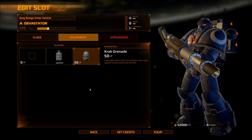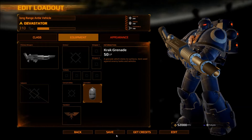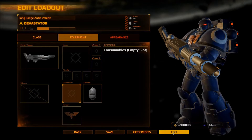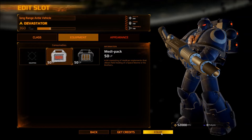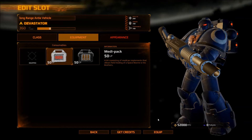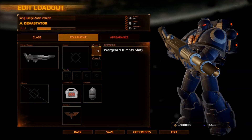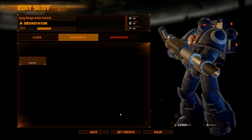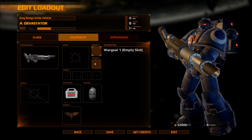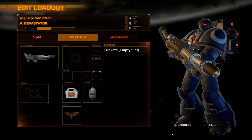A car grenade — a grenade that adheres to surfaces, best used against enemy tanks and vehicles. That is fine by me. Might as well get med kits because med kits are always awesome. Med kit — a kit consisting of medical implements that allows field healing of a Space Marine or his brothers. Yeah, some war gear here — I guess these are passive things that do something, I'm just going to check them in case they actually do something right now — apparently not.